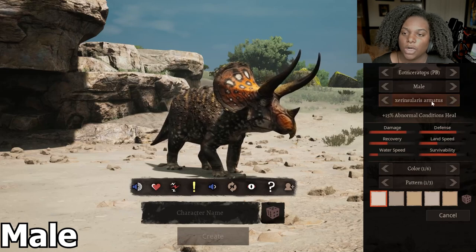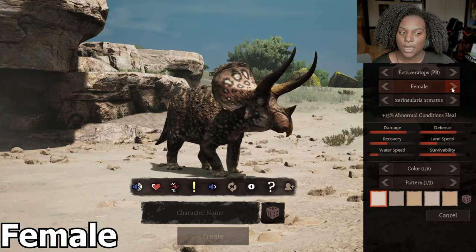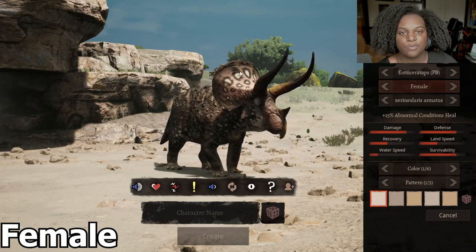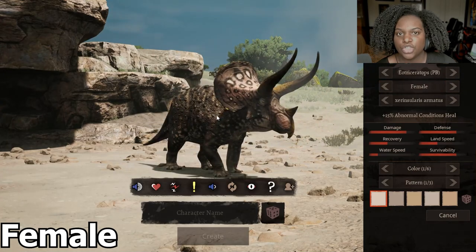And then we're back to our default Eotriceratops. Let's check out the female skin right quick. Okay, so we basically have a light pink — basically not as bright a color, but everything else seems to still be the same. Just no bright orange.